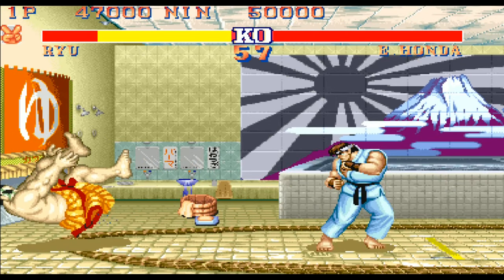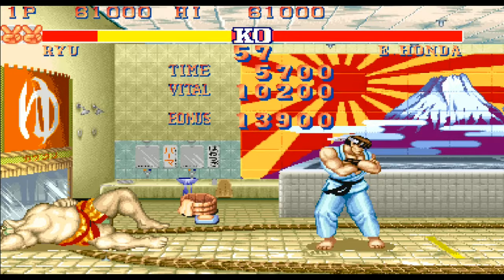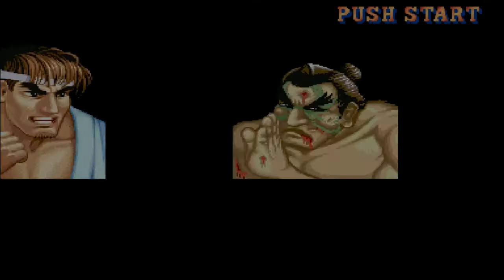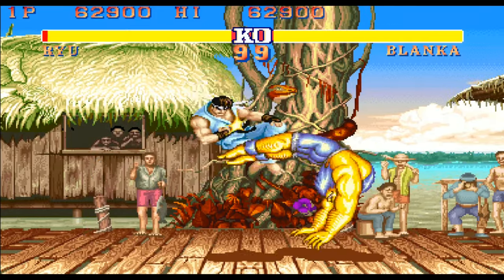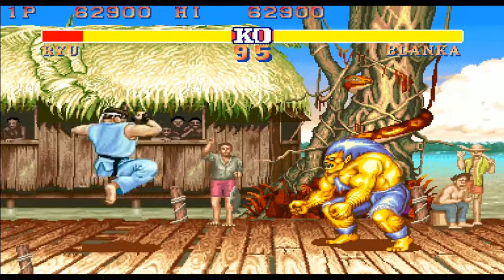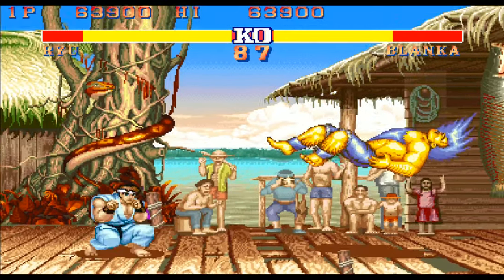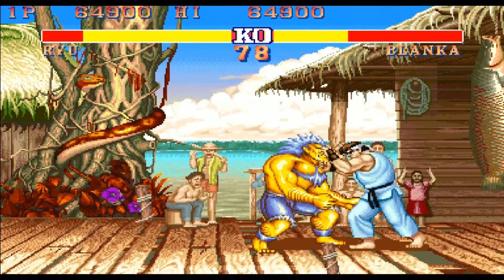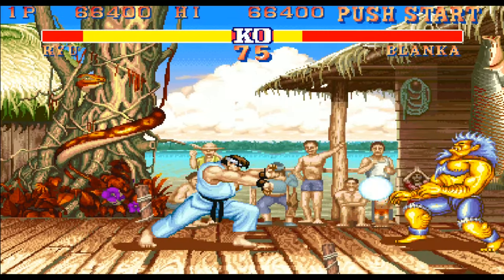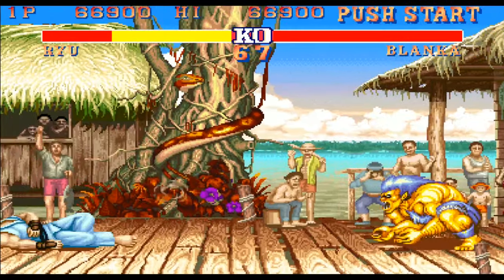First I'm just going to mess around a little bit to show you how the game works, then we'll jump into some replays. I'm playing Ryu in arcade mode, which is pretty easy unlike Super Turbo where it's nearly impossible. Ryu has the classic three special moves: fireball, uppercut, and hurricane kick. Blanka also has three: the rolling attack, the upward rolling attack, and electricity.